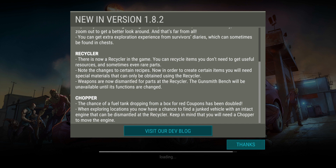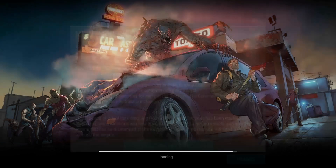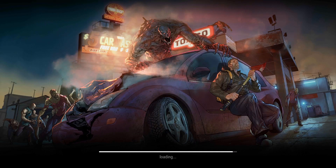For the chopper, the chance of finding a fuel tank is now doubled. Also, when exploring locations, you now have a chance to find a junked vehicle with an intact engine that can be dismantled at the recycler. Keep in mind that you need a chopper to move the engine. So there are going to be some wrecked vehicles around the map where you can get parts — that's kind of cool.